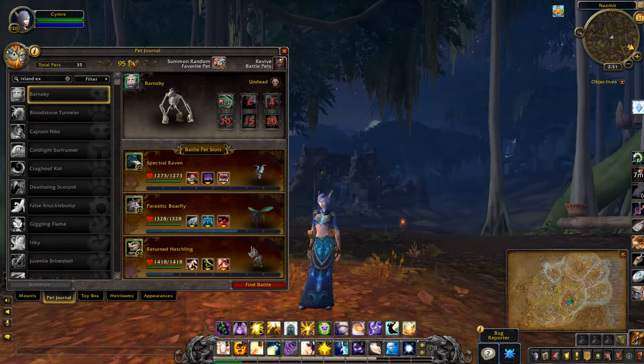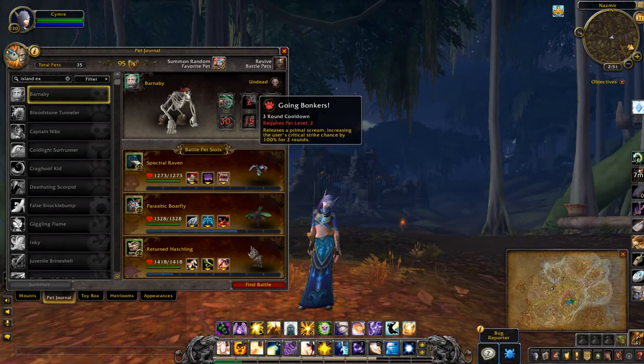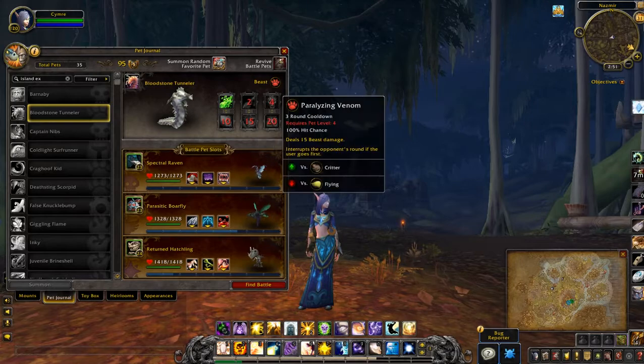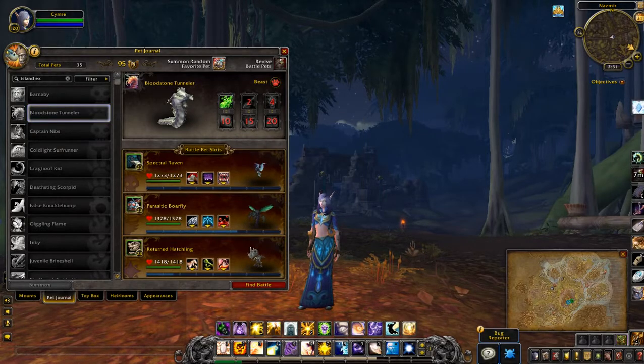So Barnaby — I like these pirate-themed pets, let's see if he has anything interesting. Bloodstone Tunneler. Deep Burn — that could be interesting.